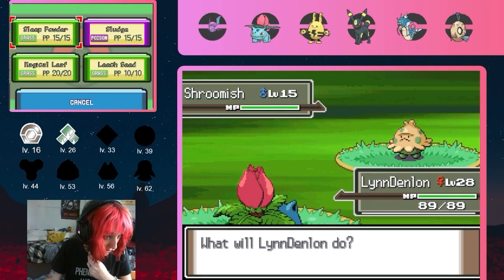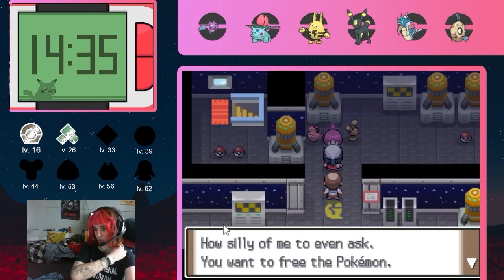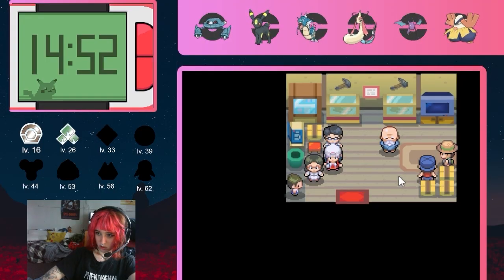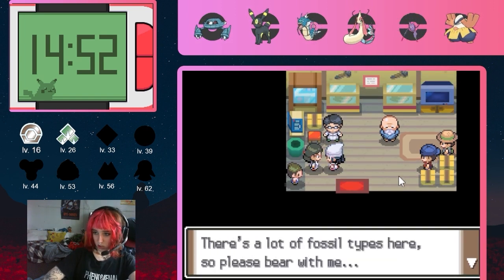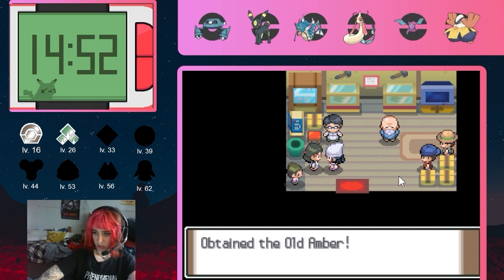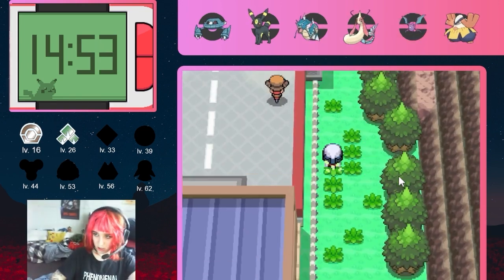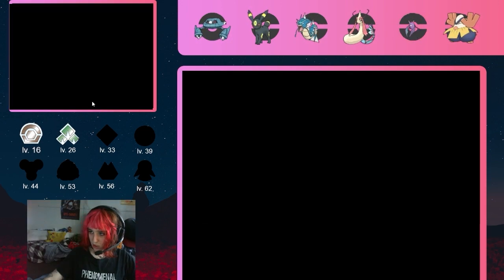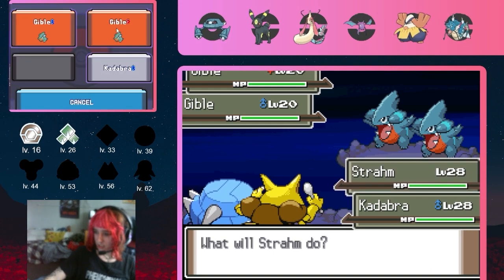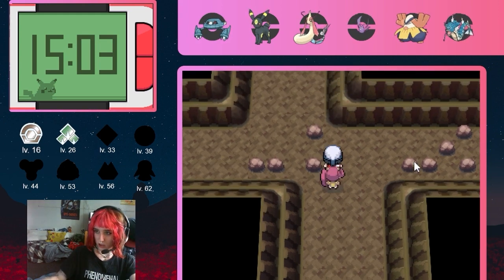Before the next battle I head into Eterna Forest where I get a Shroomish — I also name him Steven Singh since I forgot I already named someone that. I head to the Eterna City Galactic Building and take care of Jupiter easily. I also get a Togepi gift from Cynthia, which I name Cecil. I head back to Oreburgh City and revive an Aerodactyl in the museum, naming her Amanda. On Route 206 I get a Slugma in the grass and name her Carla. I then head to Wayward Cave where I have to fight Mira, though remarkably she kills both Gible encounters I could have gotten because I forgot to use a Repel.